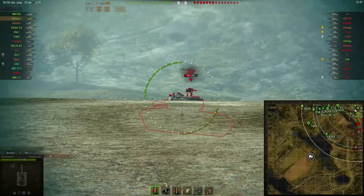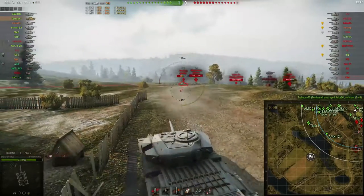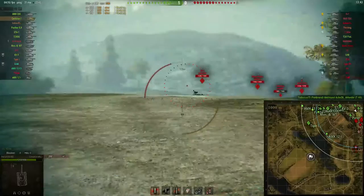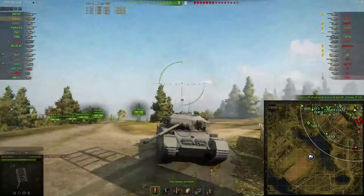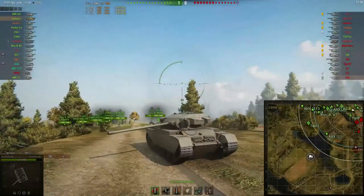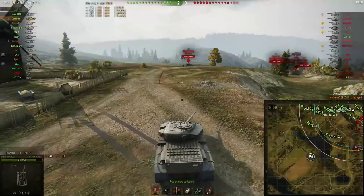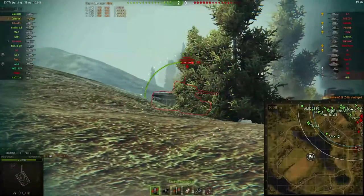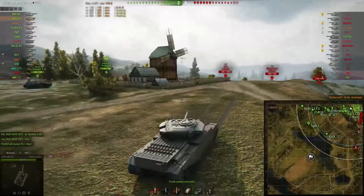As you guys have seen in the last video, it went pretty quickly. But as we are looking right now, you can see that I am staying pretty much held down. Why is that? The Centurion Mark 1 has got a really weak hull — pretty much you're not going to bounce anything on this hull. Also, artillery hits — yeah, this thing doesn't take artillery hits too well. I just killed the Oni there.